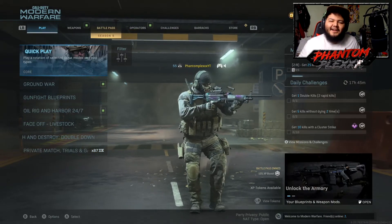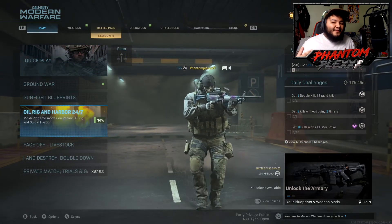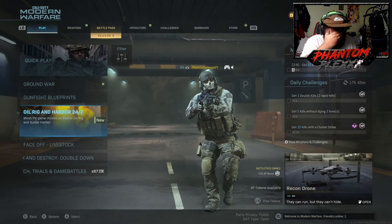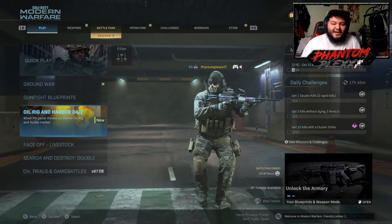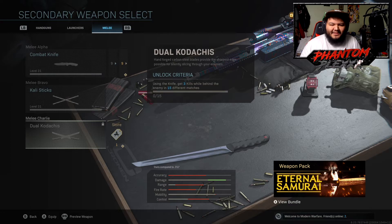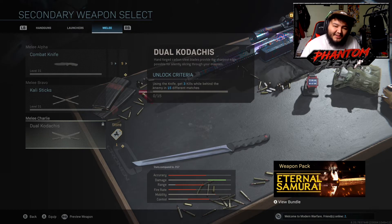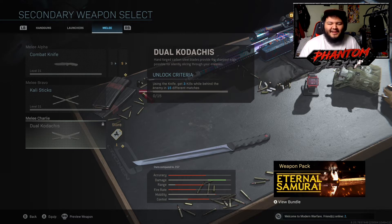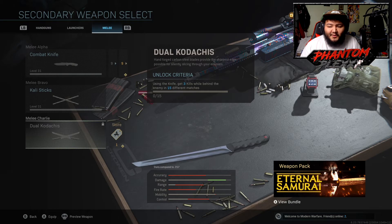That's everything in the battle pass. They also brought two new maps: Oil Rig — I think that's an old map they brought back — and Harbor, which is something new. They also added a new melee weapon: the dual katanas, essentially dual samurai swords. I wish they'd gone harder with melees this year, but now we've got the Kali Sticks and the samurai swords. You get them by getting three kills from behind in 15 different matches.